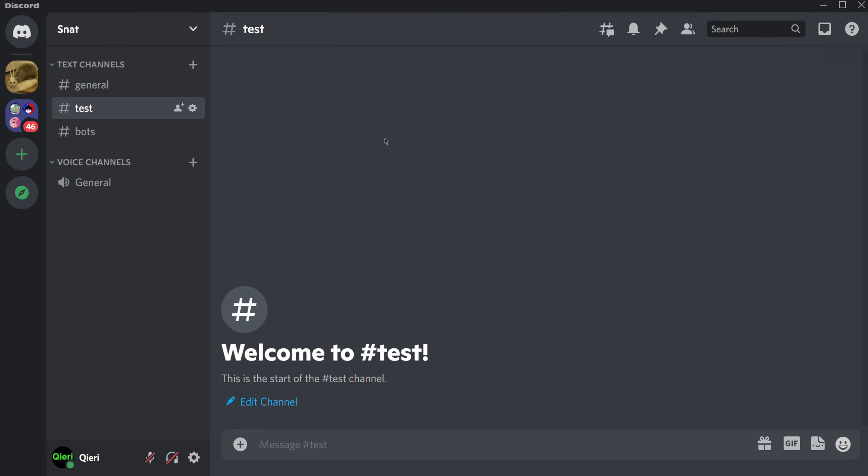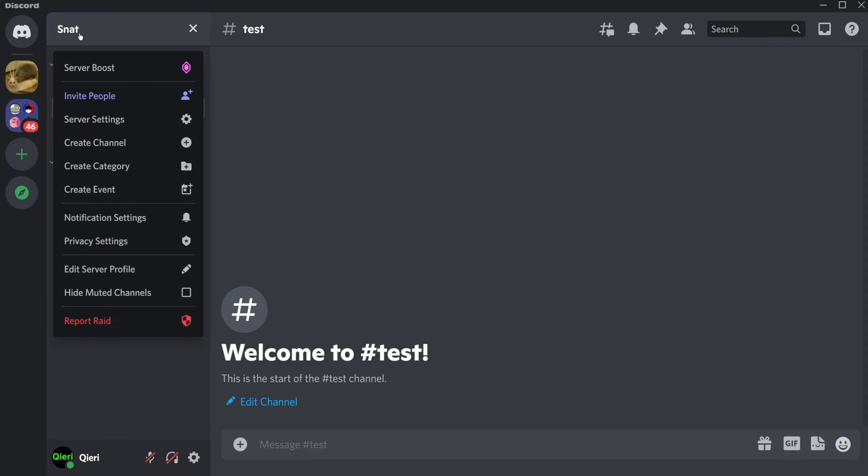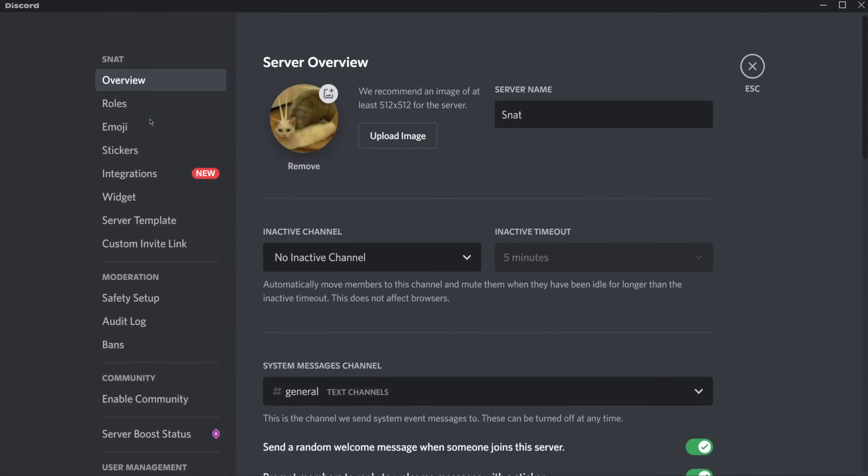On Discord, first what you want to do is click on your server. Once you click on the server, go through to server settings, then go to Roles.